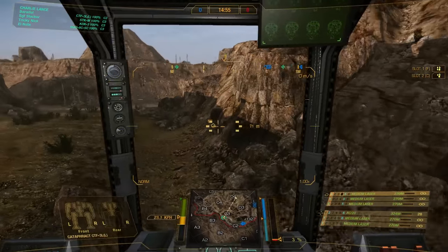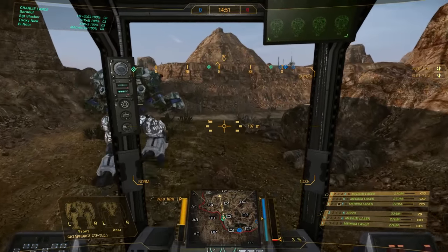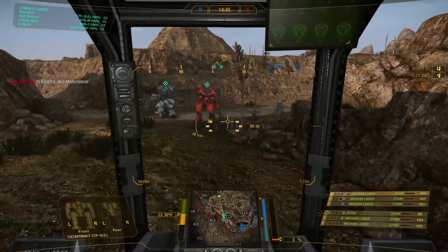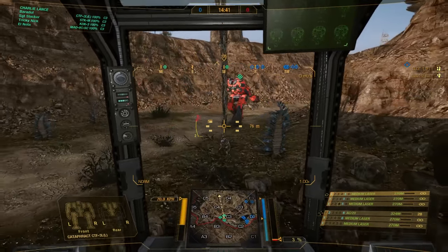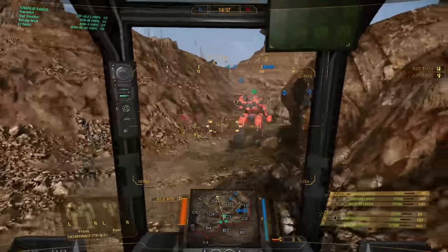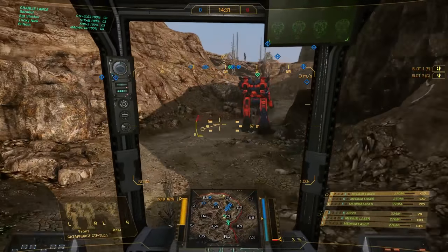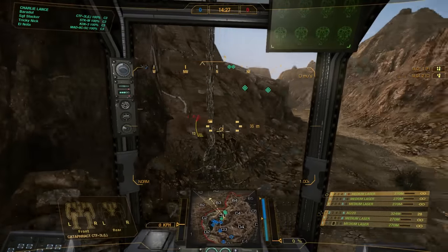Alright, first game of the day. We are playing Canyon Network, Skirmish. What's cool about the build is the acceleration and deceleration buff — as you can see, when I hit the MASC, it instantly gets to maximum speed, which is really cool. We can use that not only as a burst of speed at 83 kph, but the mobility is what I like most about the MASC.